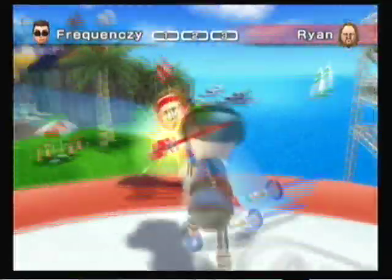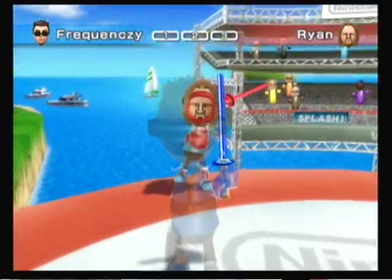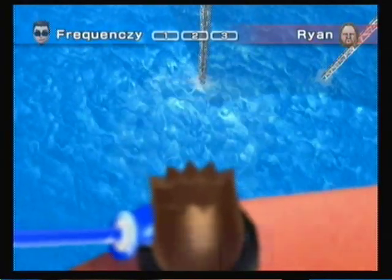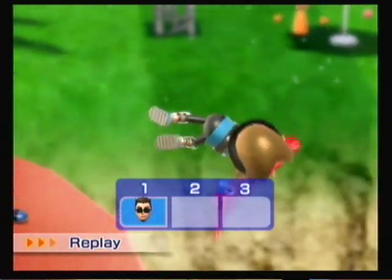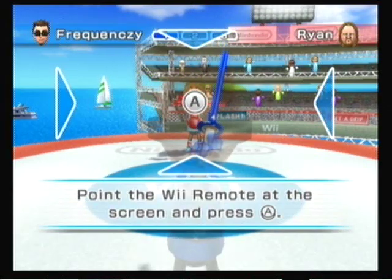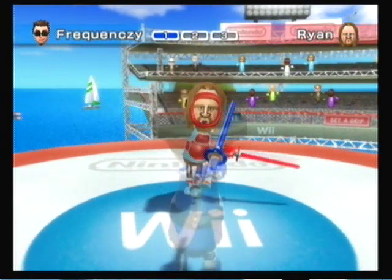Let's start with Swordplay. Your main objective is to knock your opponent off of the platform and into the water using play swords. To swing your sword, just swing your Wiimote, and hold down the B button to block. Whoever knocks their opponent off two out of three times wins. There is a debate over whether you can just flail the Wiimote like crazy to knock your opponent off. This might work in the beginning rounds, but when you start to climb the ladder it becomes harder, and in my opinion, flailing will get you nowhere.